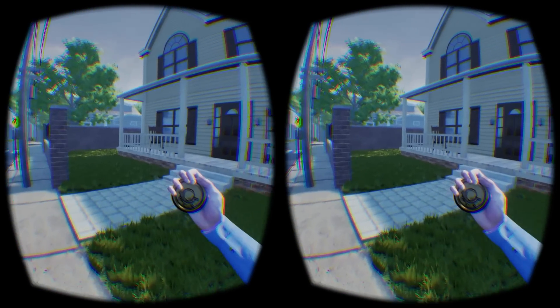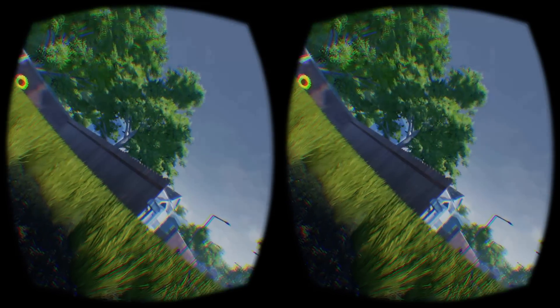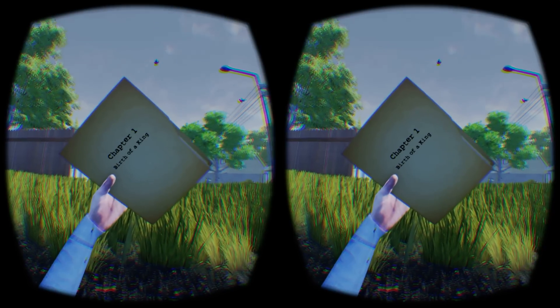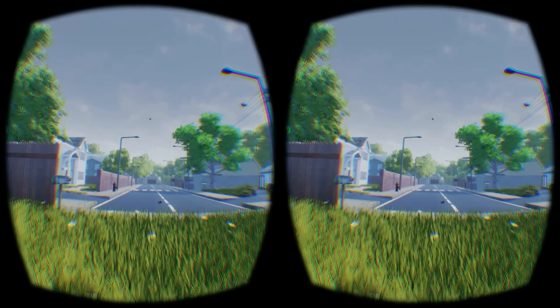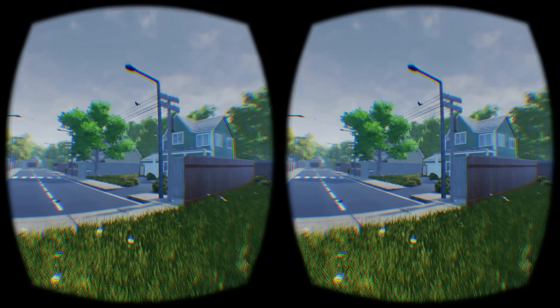When you first start the demo, you only have a few pages inside a folder and some type of mystical compass in your right hand. You awaken in an empty Parisian suburb with no clue of how you got there, but as you explore the streets your compass will spin faster and faster when you get close to clues and objects of interest, which you will need to collect so you can progress through the story.